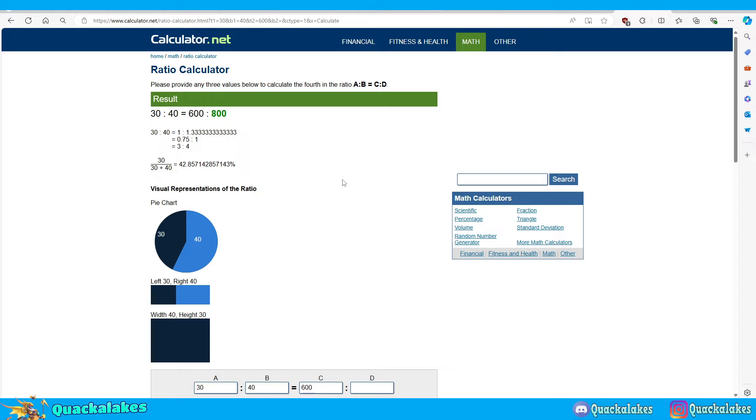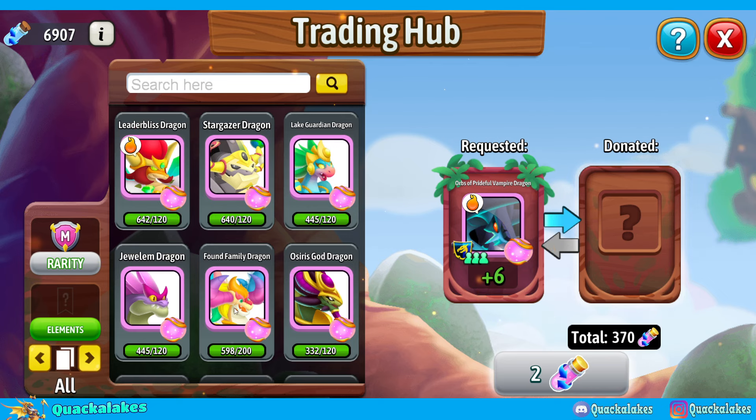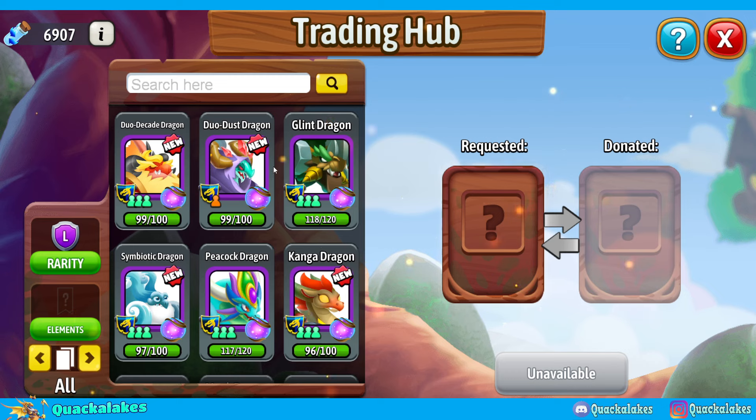I've also posted infographics on Time and Legendary dragon breeding outcomes — short images showing what you get when you breed, say, Legend and Sea, Legend and War, or Legend and Wind. For example, if you want Valentine you'll need Chaos and Legend, and it's an Empower exclusive at level one. I used to use the Time element breeding one a lot when going for unique dragons, and full videos on these have been uploaded as well.